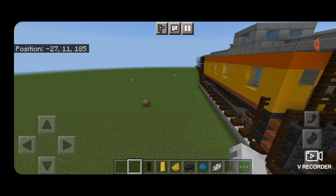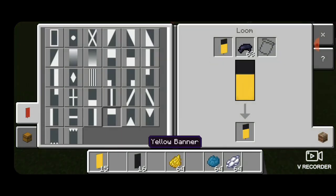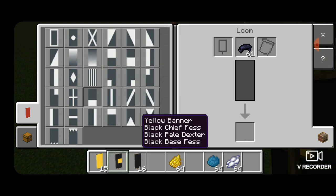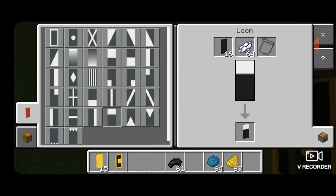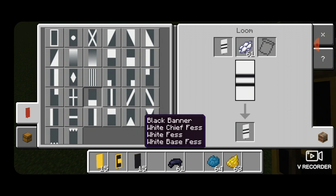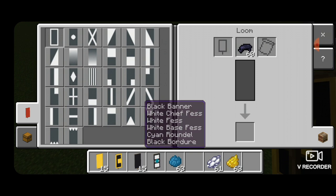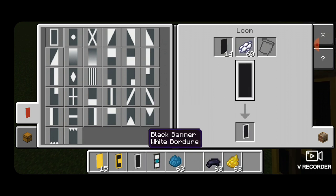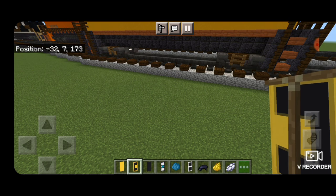Make some banners in a loom. First, with a yellow banner and black dye: horizontal on top, vertical on the left, horizontal on bottom; switch to yellow dye and put a yellow border around it. Then a black banner with white dye: horizontal on top, horizontal in the middle, horizontal on bottom; switch to cyan dye and put a cyan circle in the middle, then add a black border. Make another black banner with white dye: put a white border and a horizontal white line through it. Then place these banners on the caboose.